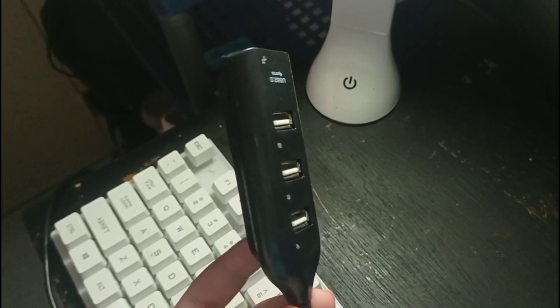The next thing you want to get is a USB hub, since the mouse and keyboard need two USBs to be plugged in and our phones only have one Type-C port, so we can't use two dongles — we need this USB hub. It's really cheap, it's like 70 pesos on Shopee. It has three or four USB ports, so you can plug in more USB devices on your phone like an OTG USB drive or something.